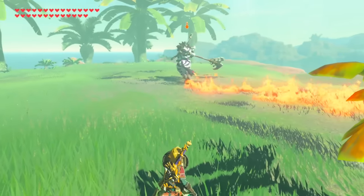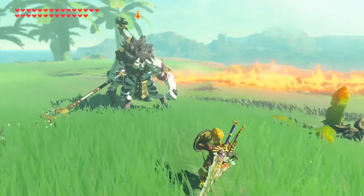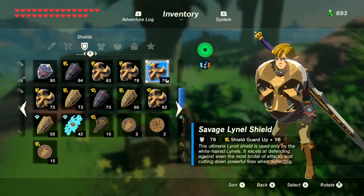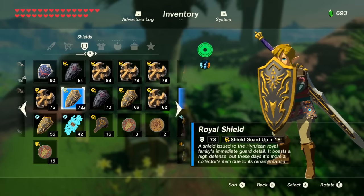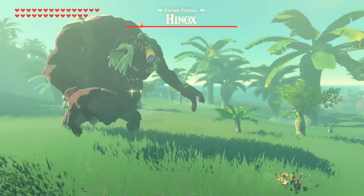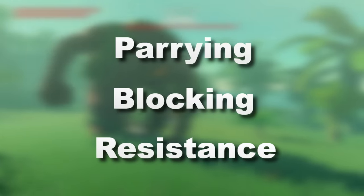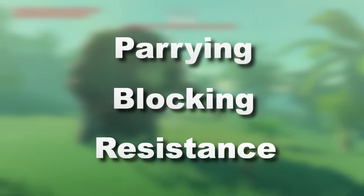As it turns out, these numbers actually have a lot more meaning than one may think. I'm going to start calling these numbers by their proper name — the shield guard stat — as that's what they are referred to as when you find one of the upgraded versions later in the game. The shield guard stat affects a total of 3 different properties of the shield itself: its parrying, blocking, and its resistance. The first two are quite simple to explain, but I'll save the resistance property for last, as it's a bit more complicated.